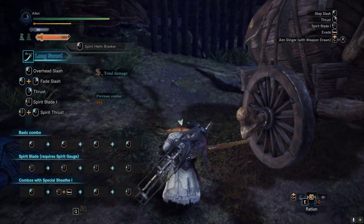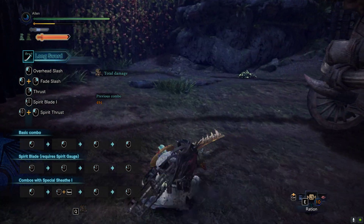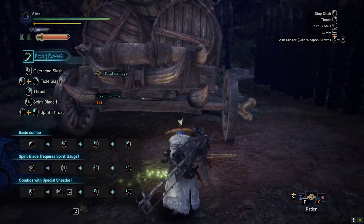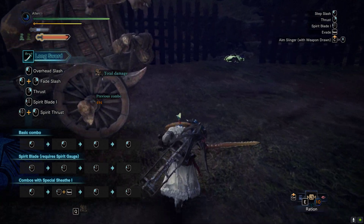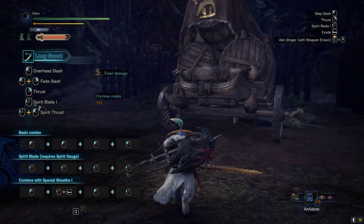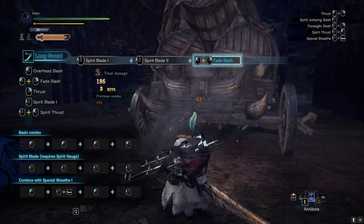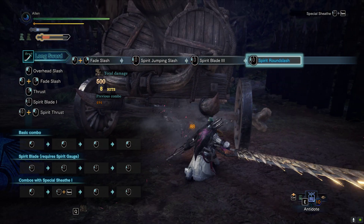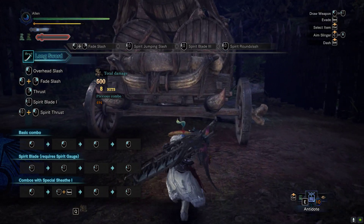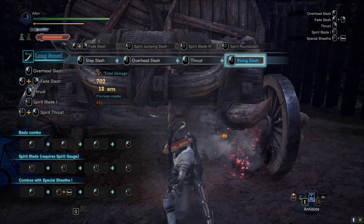There are three levels of the animator — the first level is white, which is a 5% boost; second is 10%; and next is 20%. When you're doing a Spirit Helm Slash, you can technically do other combos, but if you don't have any bar you can't do the Spirit Helm Breaker.